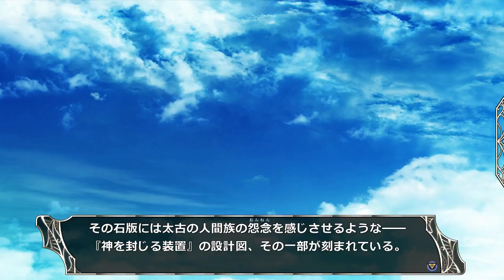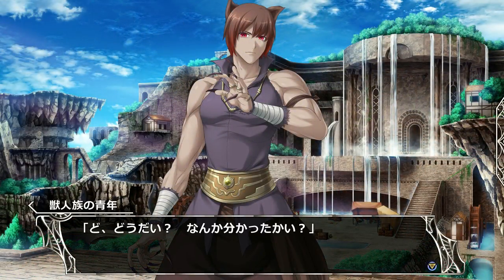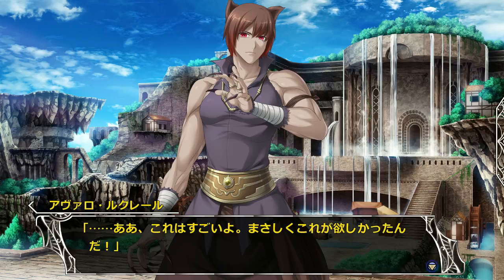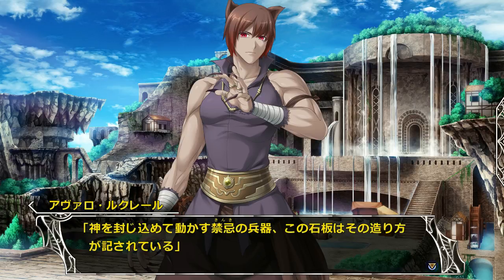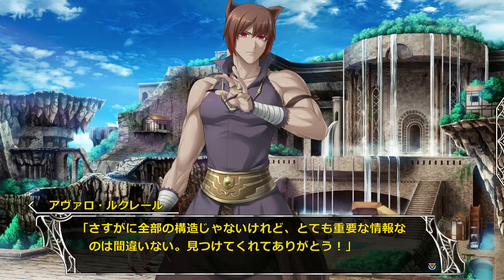What's on this tablet is an ancient human tribe's grudge — he can feel that at least. And also it holds plans for making a device to seal gods — at least part of it. It has part of the plans. How convenient. Recorded on this stone tablet is the way of making these taboo weapons that seal gods. As expected, it doesn't have all of the construction details, but it's really important information. No doubt about it.